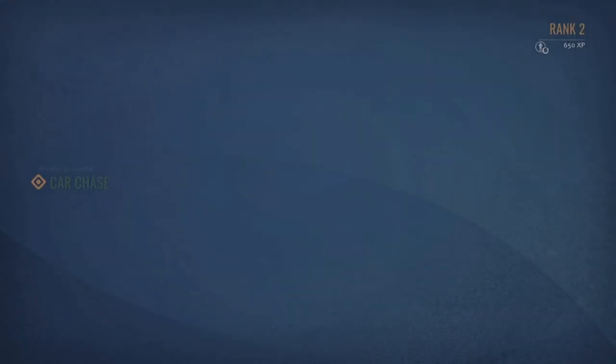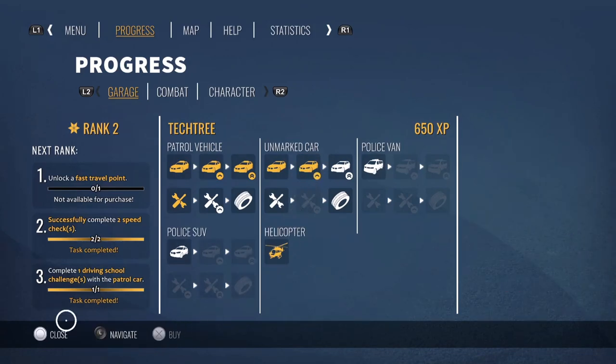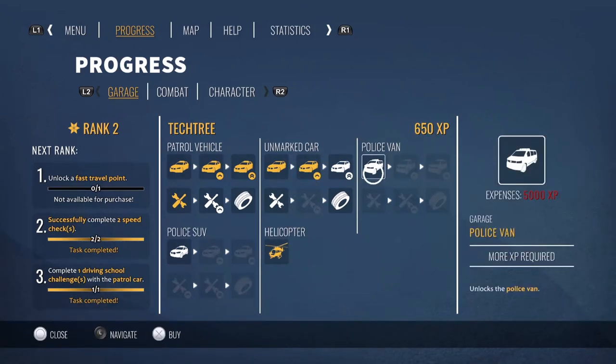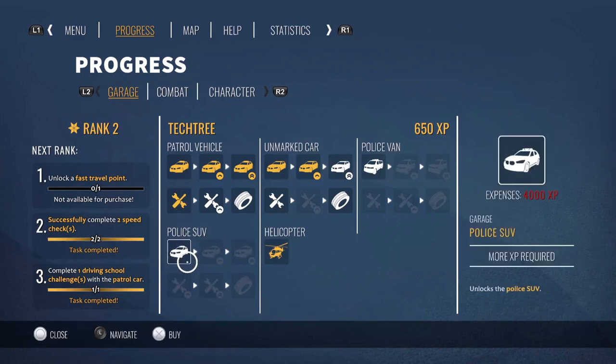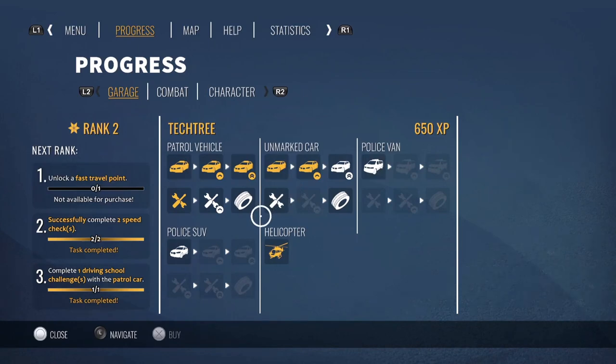There is an add-on to this game as well. Big man told me it's a dog add-on, so you can have a police dog with you. That was nine pounds. Just to mention that for anyone who's interested. We've got the chopper unlocked, unmarked car, police van - 5000 XP.